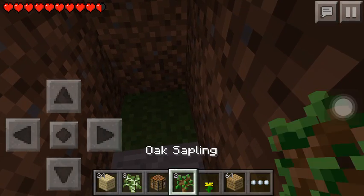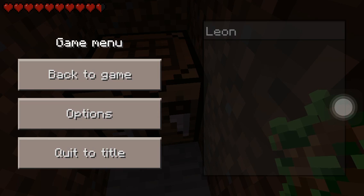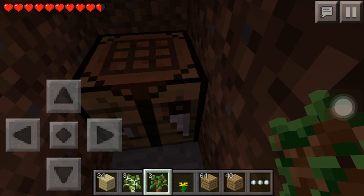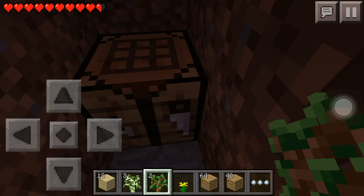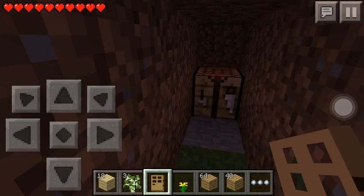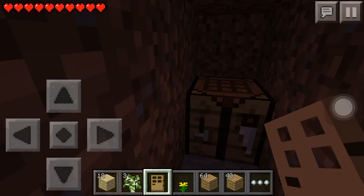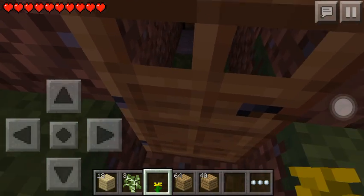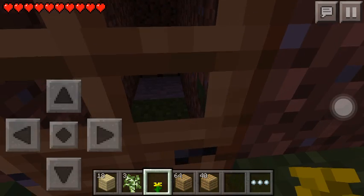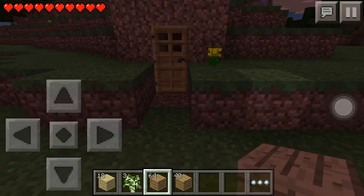Whoa, where did the day go? Just for today we'll turn it off. So we're going to craft a door — click the crafting table, click the door, and click the wooden door icon. Then come out here; it always looks nicer to come out and place it from the outside.